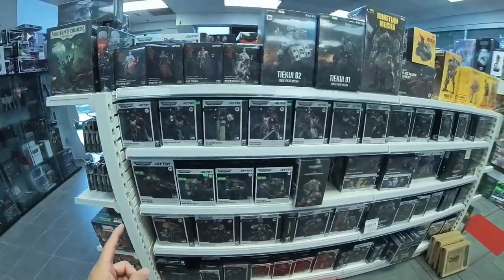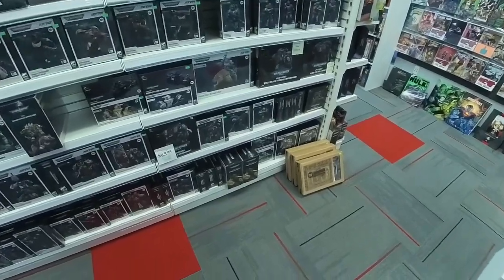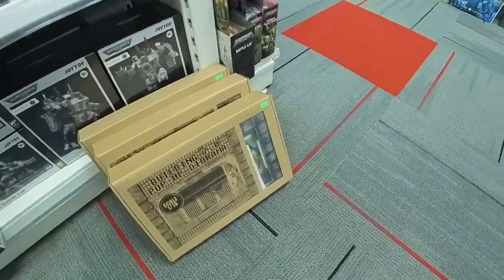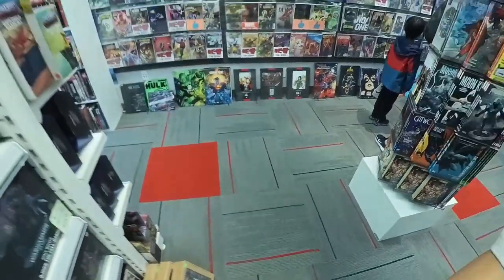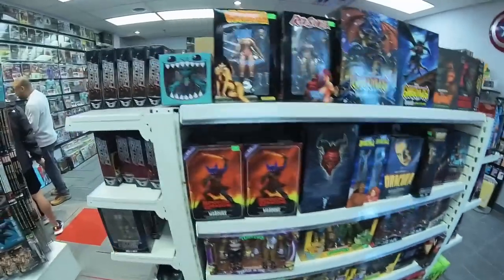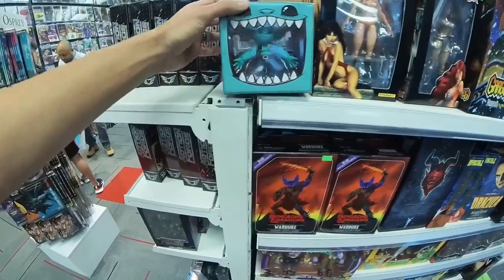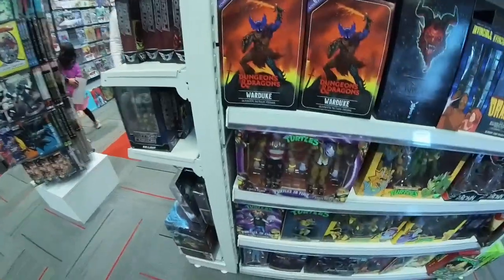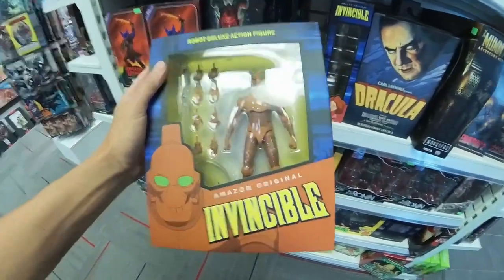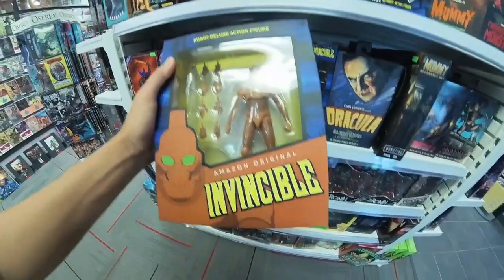They've got all these Joy Toys here, this is crazy - let's go for a wide shot. How cool is that? This is one of the 1-to-2 scale dioramas. They've got everything here, man - I need some of these. The new Vampirella - oh, where'd you get that book? There's a kids' section too, so stuff like the DC Super little girls. Kind of want these but a little disappointing.